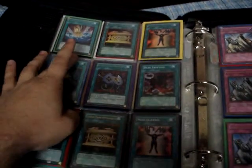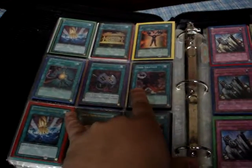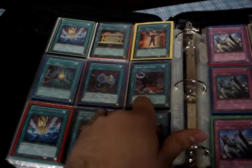2 Sakuretsu Armor Gold, 2 Smashing Ground Gold, Gold Mine Control, Super Mine Control, Dark Eruption, Enemy Controller Gold, and Secret Soul Taker.